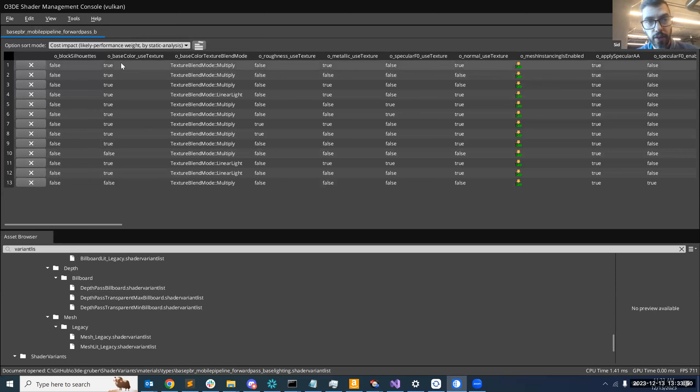Each variant will have these values for these shader options — for example, false for O underscore block silhouettes. If a value is false, that feature is completely eliminated from that variant. So your GPU is not paying the cost for that other stuff. If block silhouette is false, that whole feature is gone, which increases GPU parallelism — it can generate many more threads and finish the pass much more quickly, going through way more pixels at a given time.